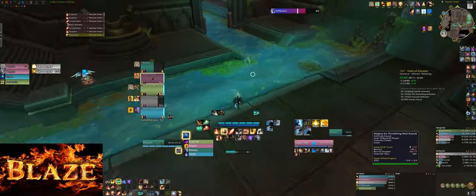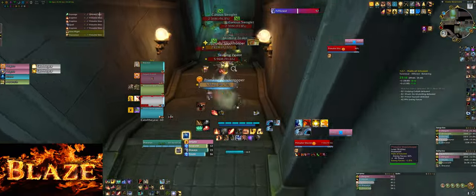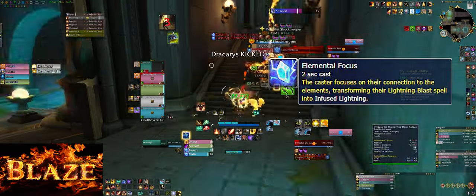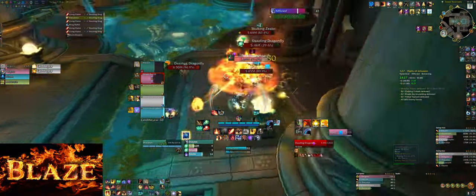When you are done, you can choose to go right side or left side — we went left side because we are used to it. On this pull, make sure to kick the Shock Trooper's Elemental Focus cast, and you should dispel the poison debuff if you can. Keep pulling until the next room; be sure not to make the mobs evade like we did.